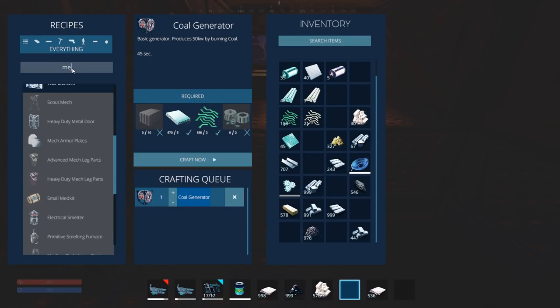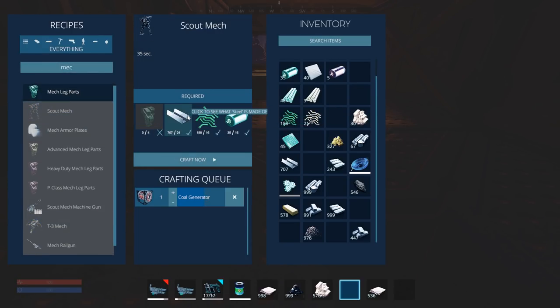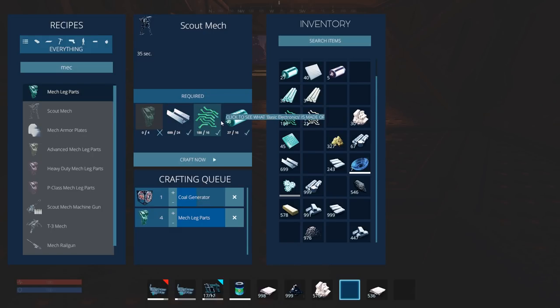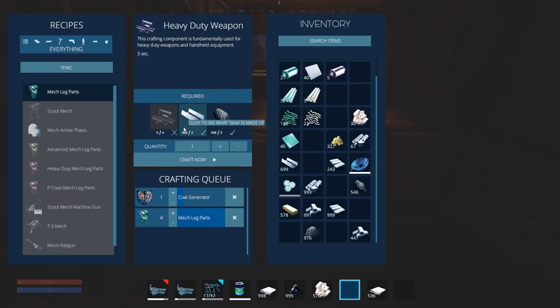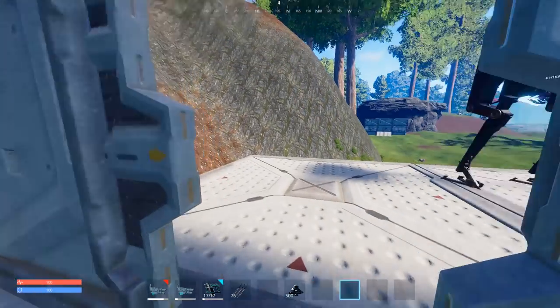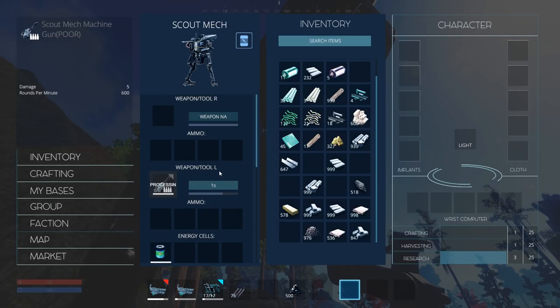There are a couple different mechs we can make: a scout mech or a tier 3 mech. The tier 3 mech is going to be really involved, so let's just make a scout mech for now. We already have everything for the scout mech — that is awesome! I wonder if we can put the railgun on the scout mech. This weapon can be installed on the Tomahawk, so no, you can't put it on the scout mech. Let's go with the scout mech machine gun — I want a machine gun on the scout mech.